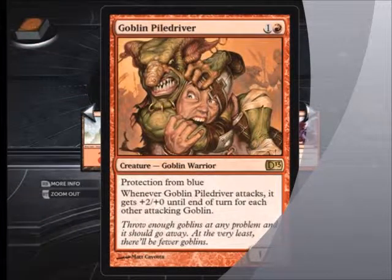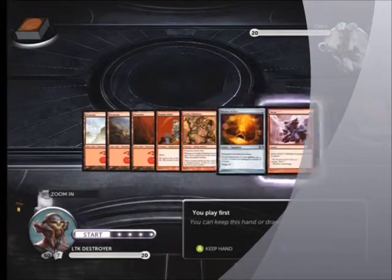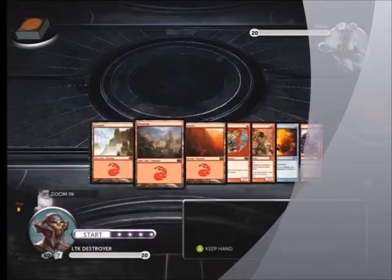Looks like it's probably going to be a rushing game. It's a pretty good card - has protection from blue, costs two for a one-one, but when it attacks, for each other creature it gets plus two attack.